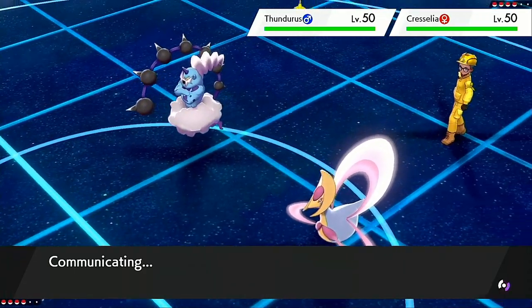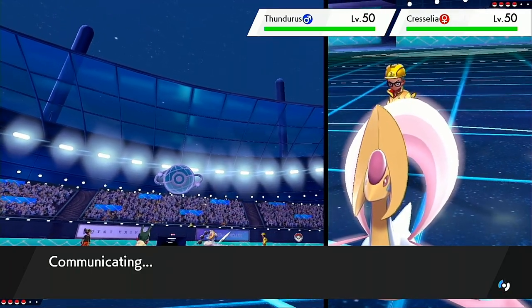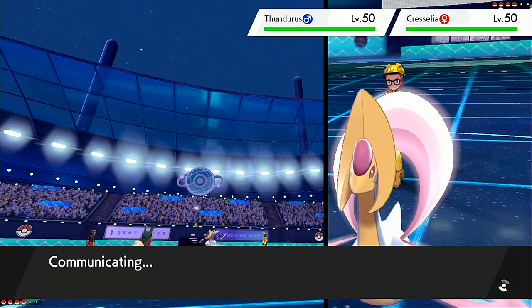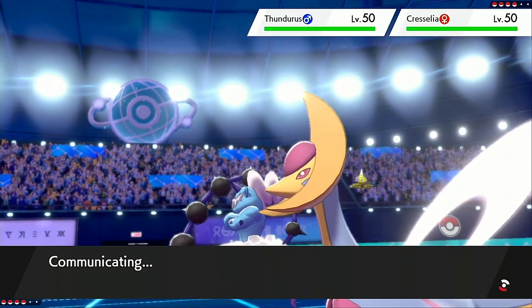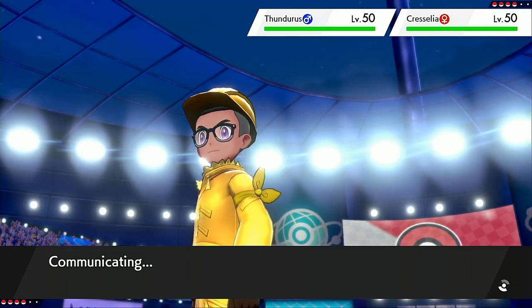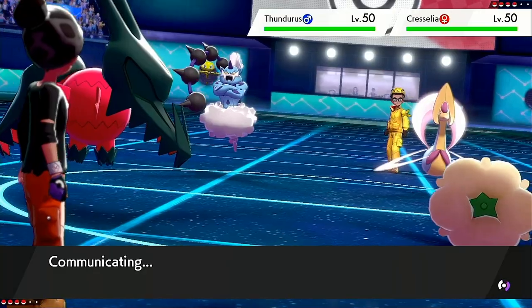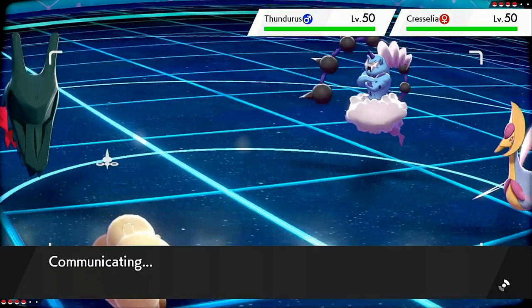If they end up Dynamaxing this Thundurus I'm going to be really upset with myself, because I just honestly threw the game there. Dynamaxing Thundurus is such an interesting option — I don't think they're going to go for it, I just don't see it happening. If they do, it would literally just be to eat the Regidraco Dragon Energy. But I'm so excited to drop this move — I don't think there's a way we don't drop the move right now.